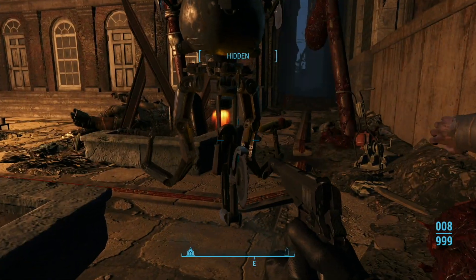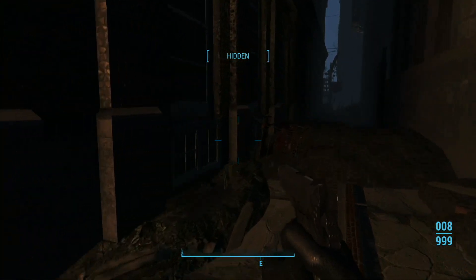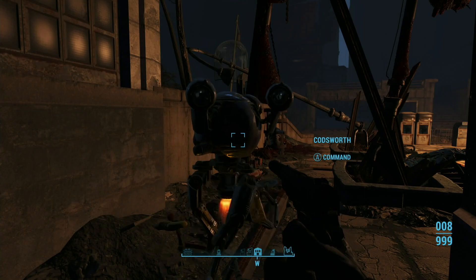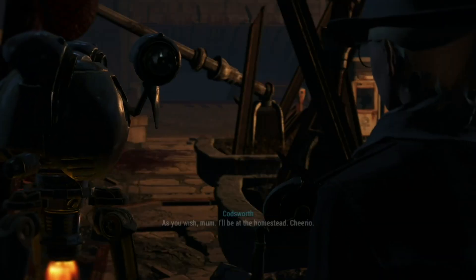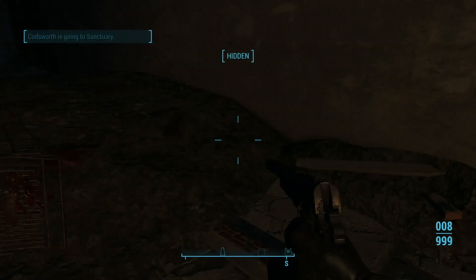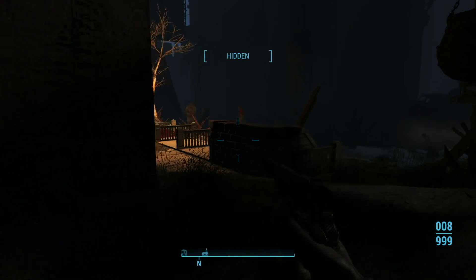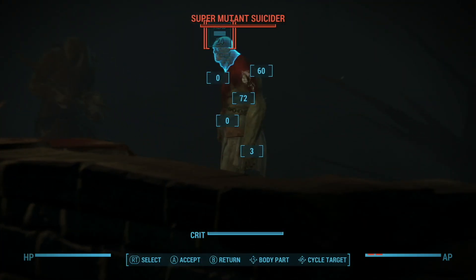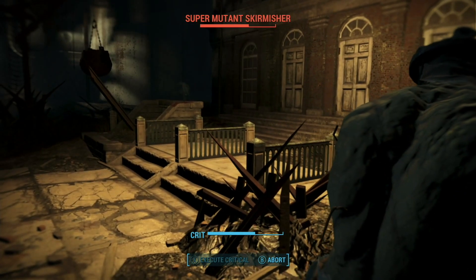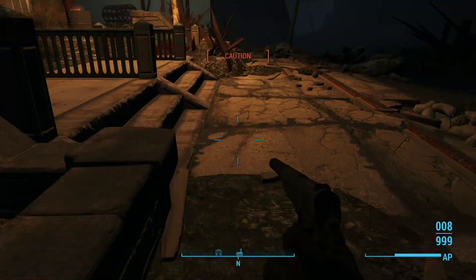We don't need all that stuff. Probably the best thing to do is actually send Codsworth on his way. We'll take the radstag and get over here where I can stand up. Let's send him home because he's just going to get us busted. It's time for you to head home. 'As you wish, ma'am, I'll be at the homestead, cheerio.' Alright, we'll just back down this way — he's probably going to get in a fight with those super mutants over there. Yep, there he goes — he just got in a fight with those super mutants. I should have waited.